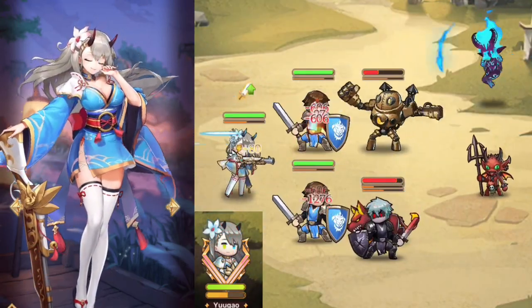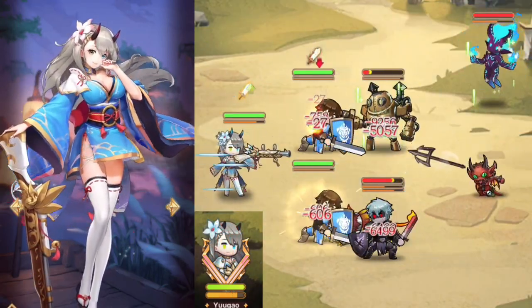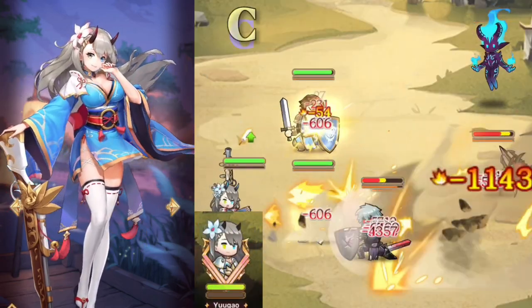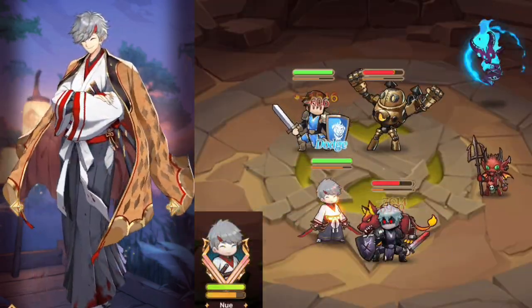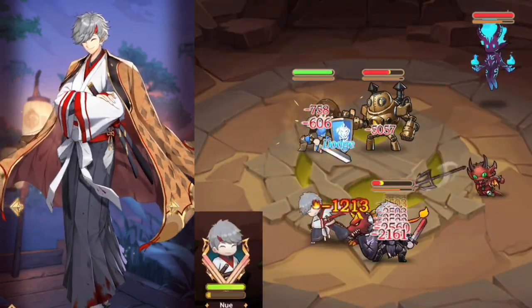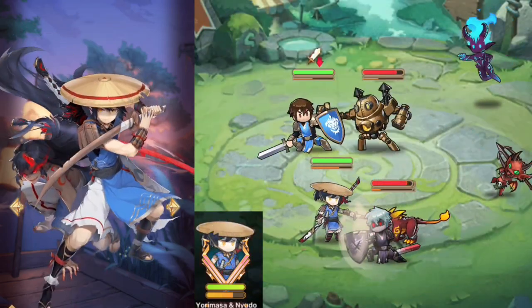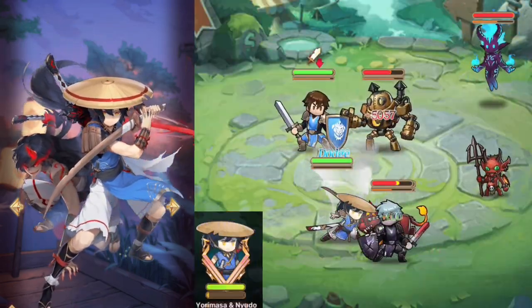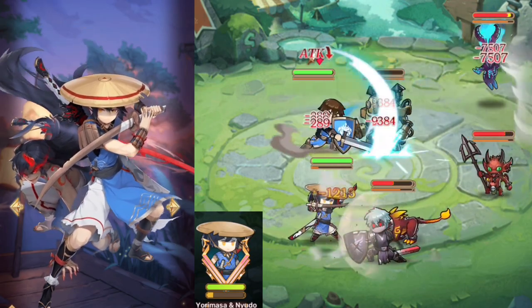Yu Gao's only real use is her AoE attack speed buff. The teleport of her ult can rarely get her out of a sticky situation. C-tier. Nu's damage benefits from having a full team of Enclave heroes, which not every player can find useful. C-tier. Yurimasa and Nyoto are notoriously slow, and they try to make up for this by slightly buffing their attack speed after they're nearly dead. D-tier.